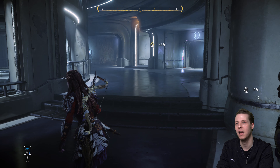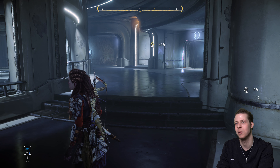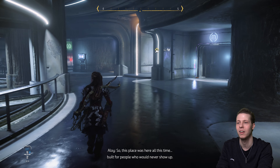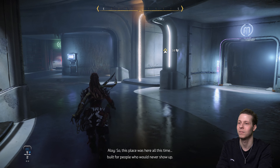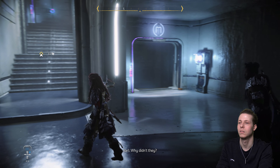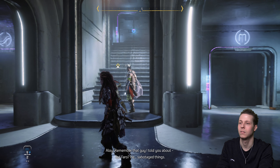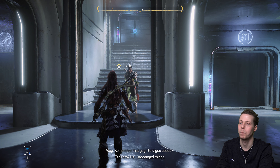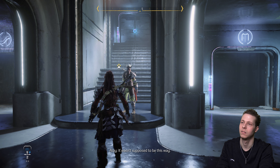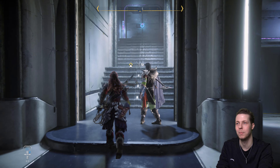More and more things can be spoken about with characters in this base — it's basically like the Tower in Destiny, where you do all your stuff. Built for people who would never show up. Varl asks why they didn't show up. Aloy mentions Ted Farrow — he sabotaged things. It wasn't supposed to be this way. Yeah, Ted Farrow was a real villain. You heard a lot about him in the first game.